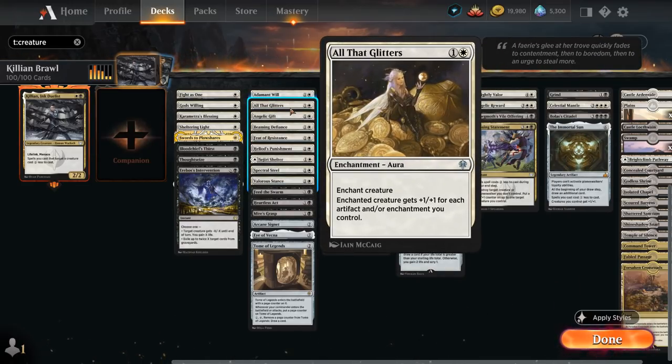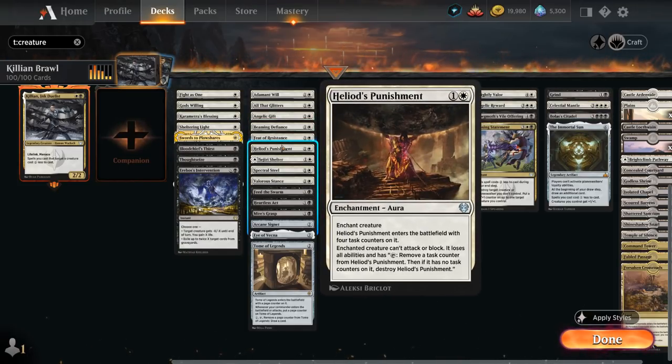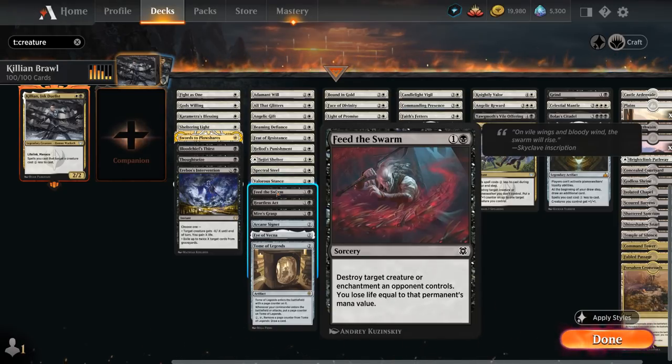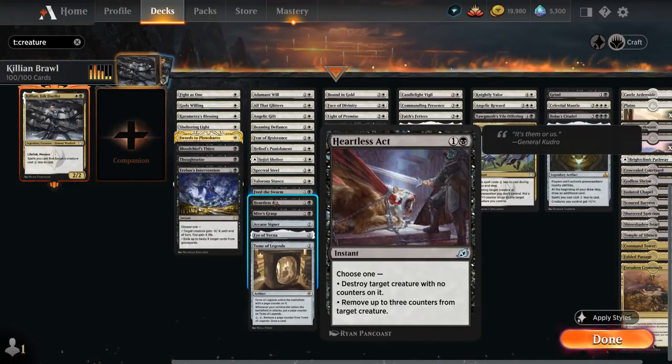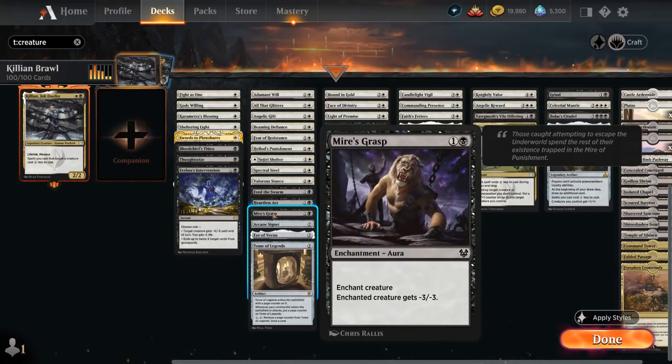A couple enchantments: All That Glitters giving plus one plus one for each artifact and/or enchantment we control, Angelic Gift giving flying as well as drawing a card, Heliod's Punishment as a removal spell removing all abilities on the enchanted creature for several turns, Spectral Steel giving plus two plus two, and Feed This Form as removal dealing with both creatures and enchantments, easily making up for the life loss thanks to Killian's lifelink. Heartless Act also serves as removal. Mire's Grasp has great synergy with our two-mana creatures like Core Spirit Dancer and Sram, and can also be recurred with Lurrus to give a creature minus three minus three.